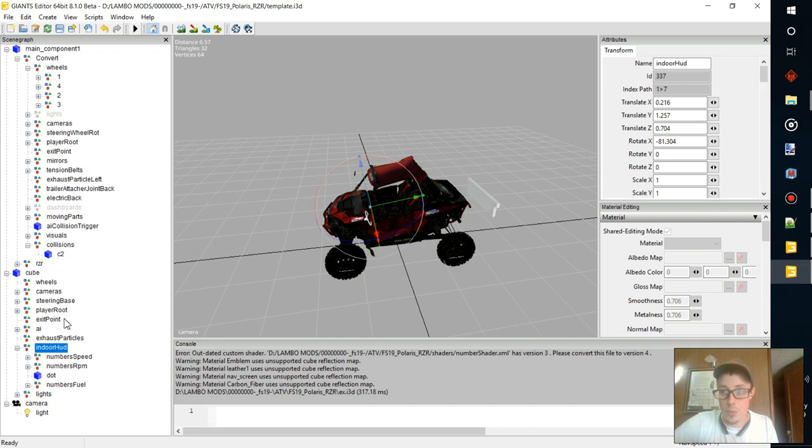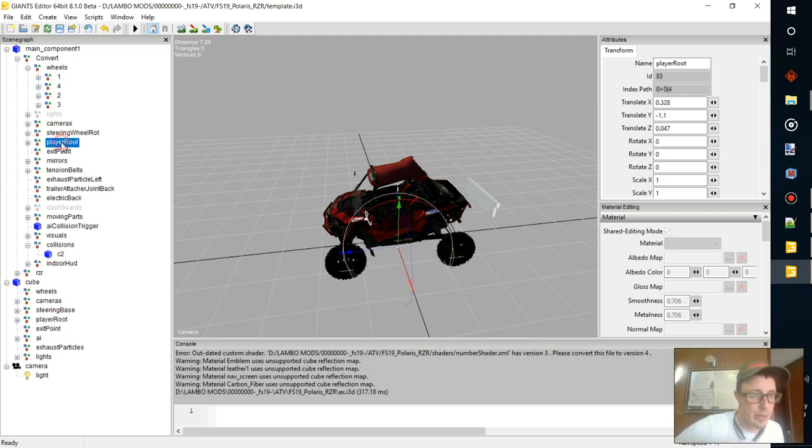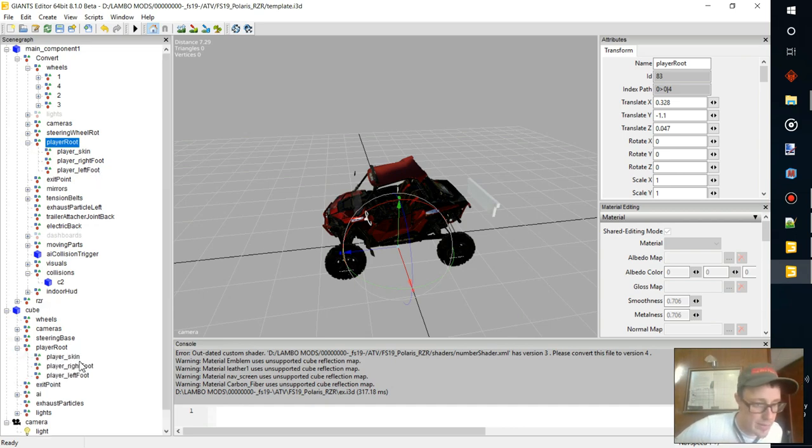We can probably totally take the indoor HUD and throw that in there for a later date. AI collision, all the steering, the player root — I can totally let's make sure they're coded the same. Skin, right foot, left foot, exit point, look at player root, skin, right foot, left foot — sweet, we can do that.